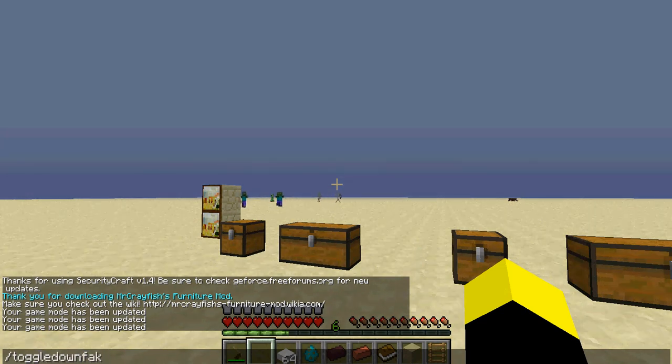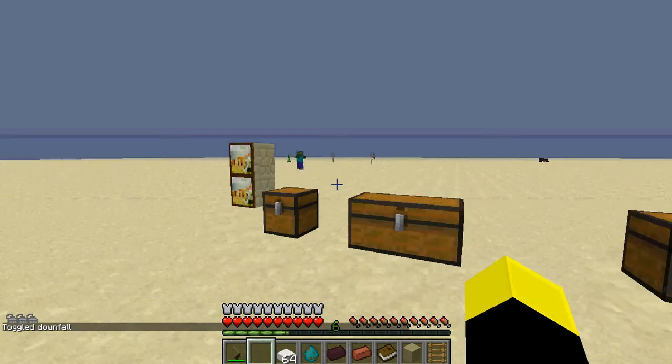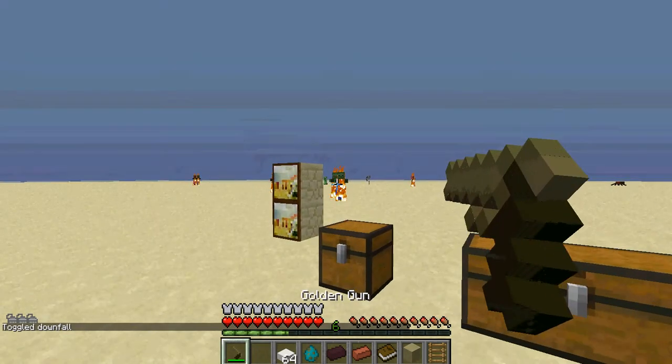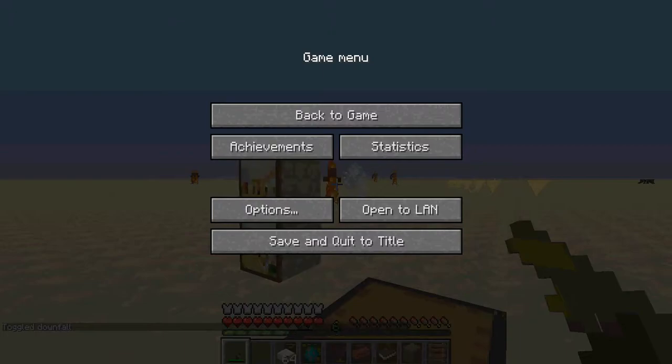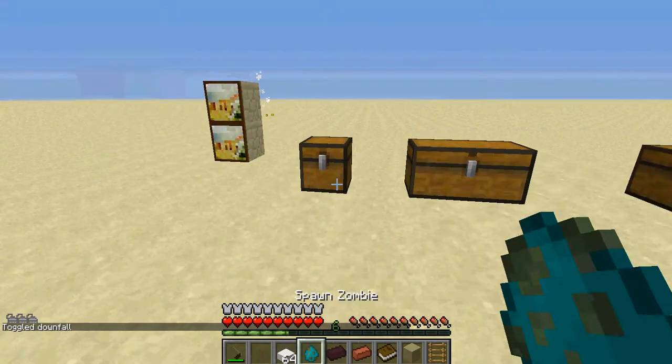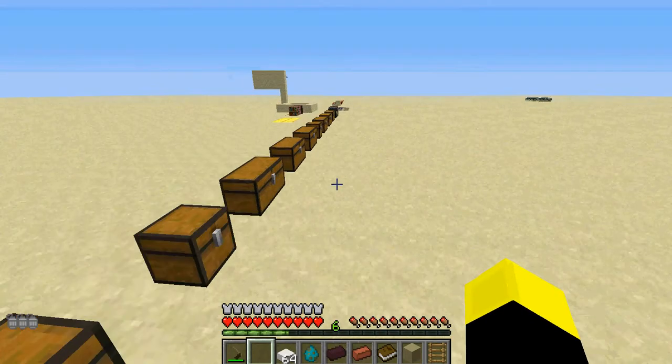Okay, toggle down fall. Alright. Let's turn it to peaceful, actually. I'm going to need to turn it to something else later, but yeah — this is the Torch Levers mod.